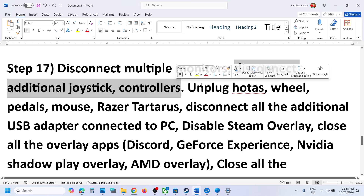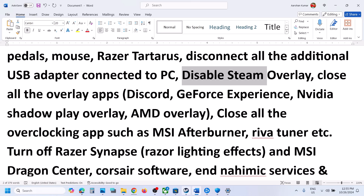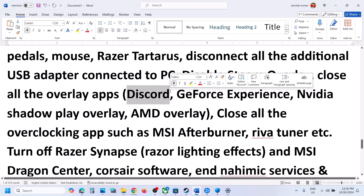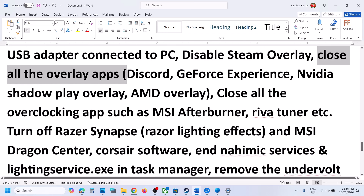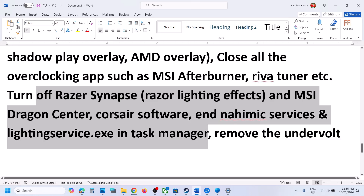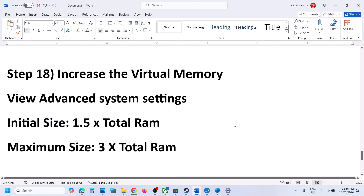The next step: disconnect multiple monitors and try launching with a single monitor. Disconnect any extra controllers, HOTAS, wheel pedals, or USB adapters. Disable the Steam overlay — right-click the game, select Properties, go to the General tab, and turn off Enable the Steam Overlay While in Game. Also turn off Discord overlay, GeForce Experience in-game overlay, and close any overclocking applications like MSI Afterburner or RivaTuner. Close all third-party software. If you have any undervolting or overclocking tools running, remove them and then launch the game.